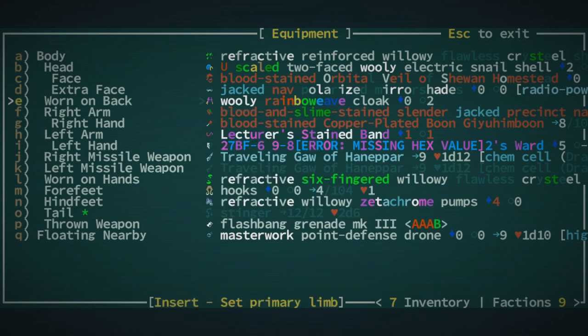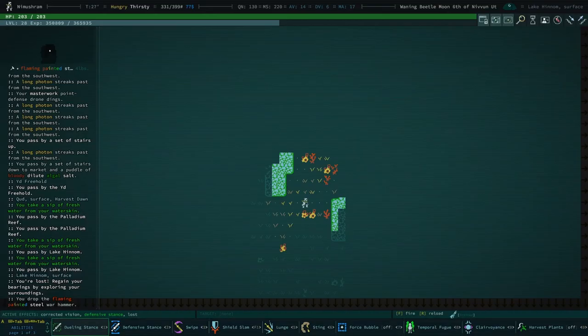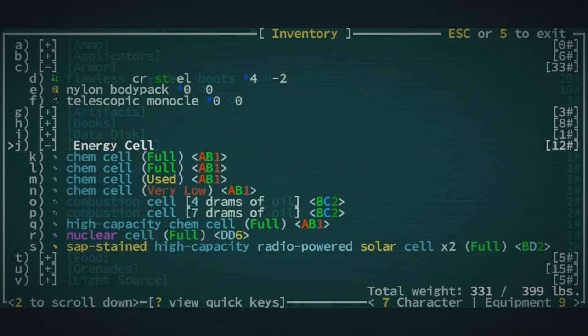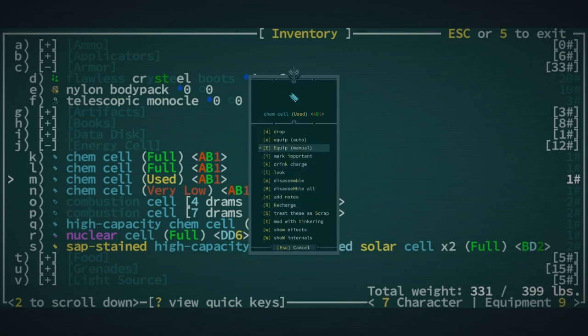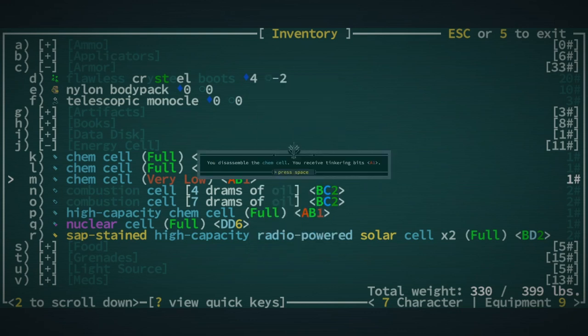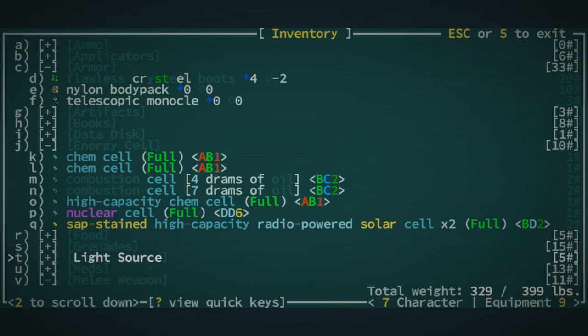I was able to pick up zeta chrome pumps which I put refractive and willowy on. I put willowy on a bunch of stuff because trying to keep our weight down as much as possible, especially if we're going to a historic site — there's a very good chance we will end up picking up a lot of books. I don't know why I was fumbling that so badly — just disassembling a few things.